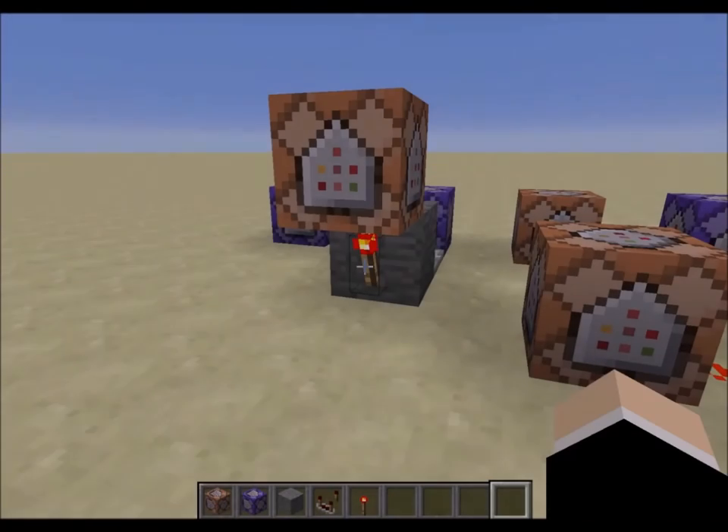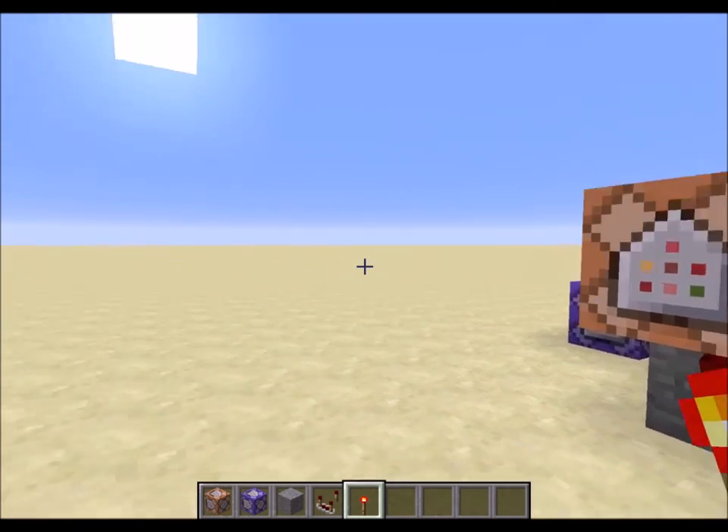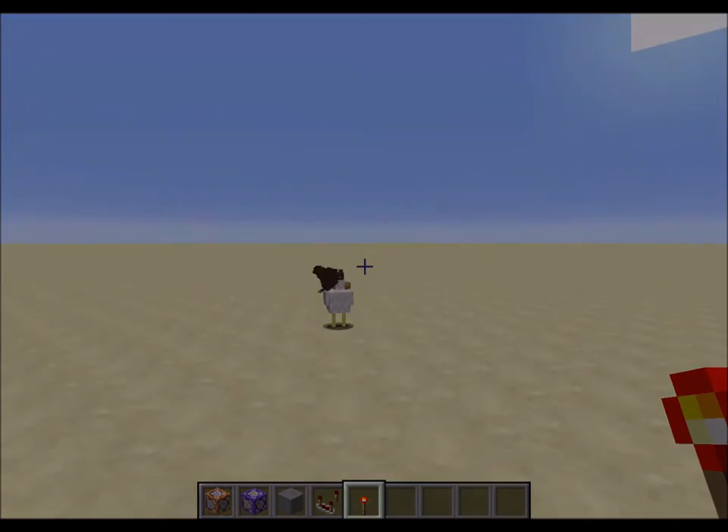We can replace this redstone torch, and our pet will be summoned. Notice how it is teleported to the invisible zombie.